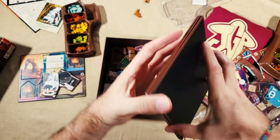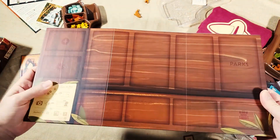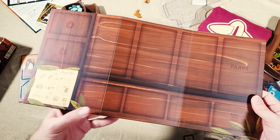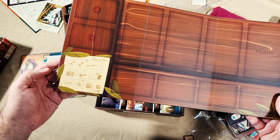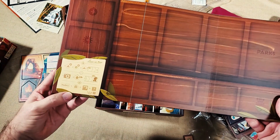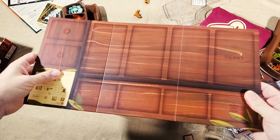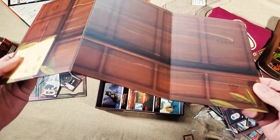We have a trifold board here. On the back it tells you where to put the different season cards and the parks, along with some other information. It's nice, and I think it'll go flat just fine after a little bit of use.